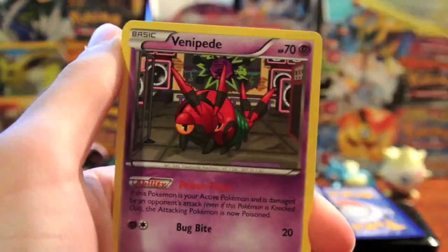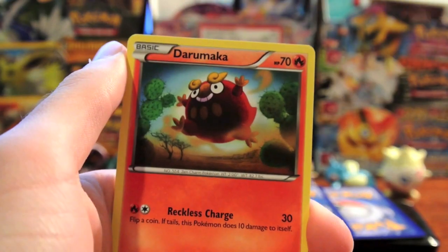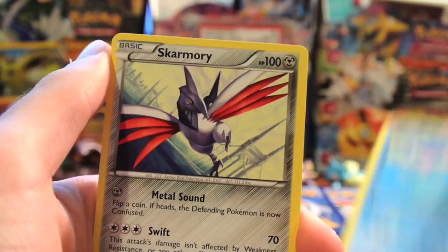There we go. Patrat, Venipede, Switch, Deino, Frillish, Skarmory, Azumarill, and Vibrava.